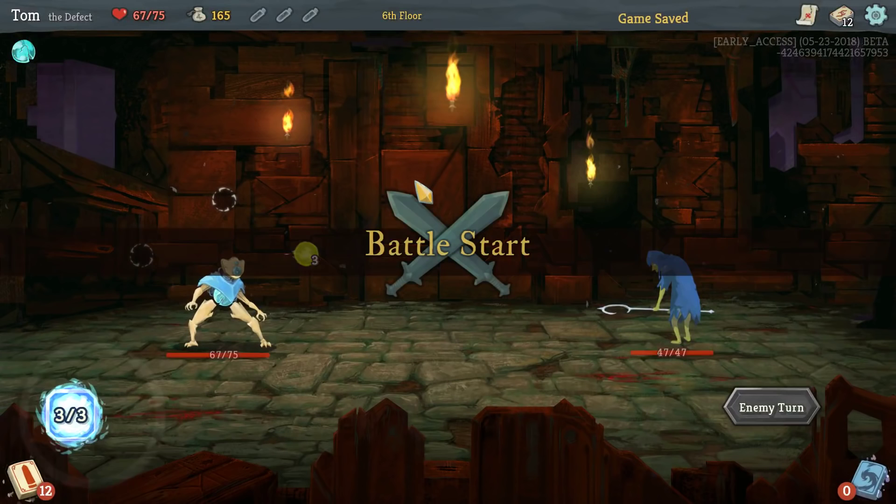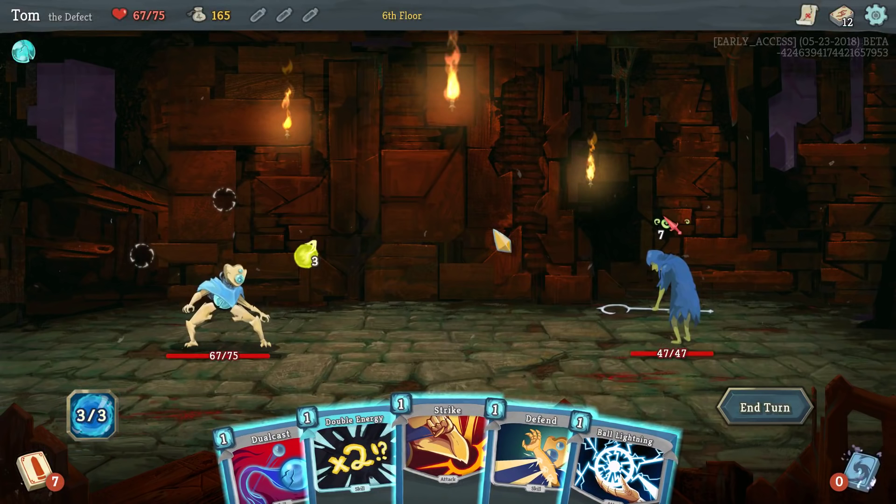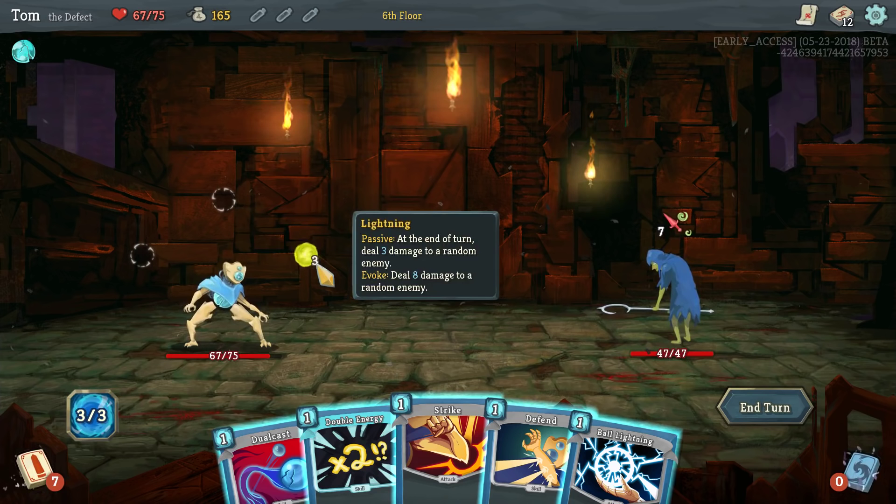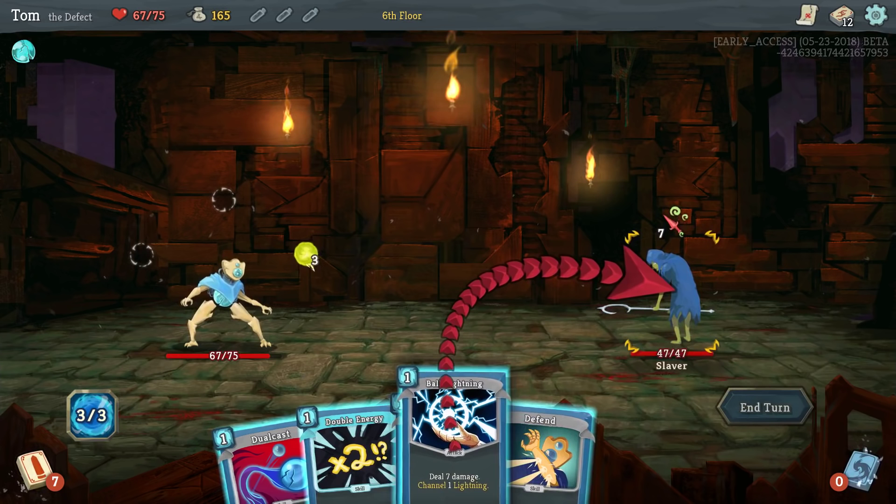Now that I have two different kinds of orbs, there's going to be some interesting strategy with where I want them to be. In general, I want frost orbs at the back, because I don't want them to get evoked. When lightning orbs get evoked it's great, because they do a lot of damage and I don't need them to stick around — but as much as possible I want to build up my passive defense. Having a lot of frost orbs and keeping them is good, and that's why having more slots is good.